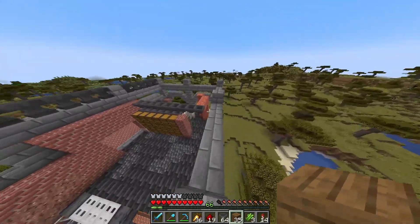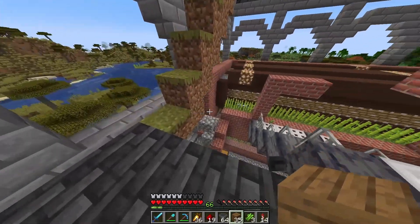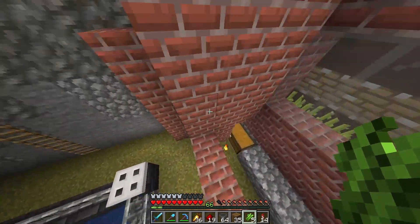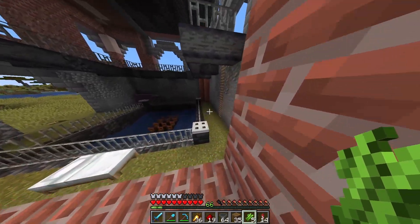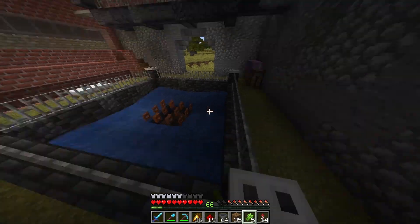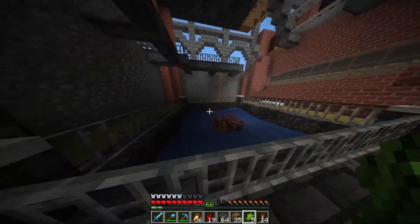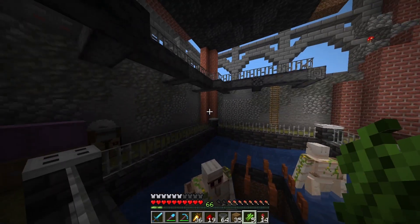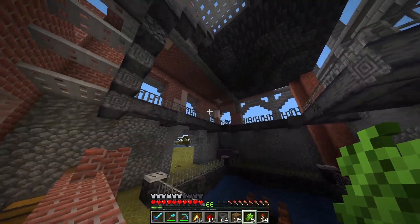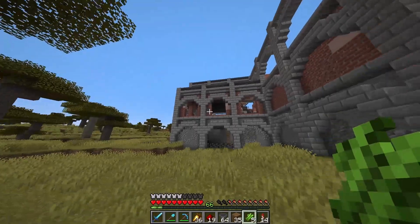The next thing I want to accomplish — just so we actually use this storage and have central access to all our resources — is to have a line of hoppers running from there all the way to a dropper that feeds right into here, and the same underground. This is going to be a really tall elevator, like 60 blocks, because this goes down 30 blocks and that's probably just about another 30. Everything will feed into one place, and I'll also try to put in all the walls and probably the floor too. That's almost the entire factory done.